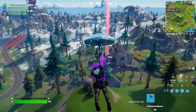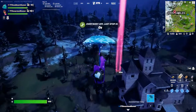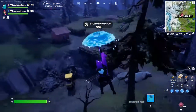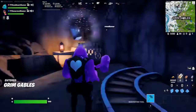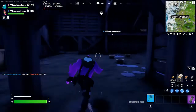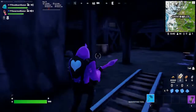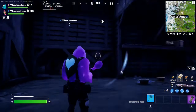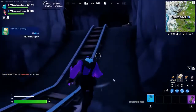Alright, so there are two ways to get to her. One of them is through here — you just go down here. There we go, now she's summoned. It's actually pretty cool. Anyway, that's one of the ways.